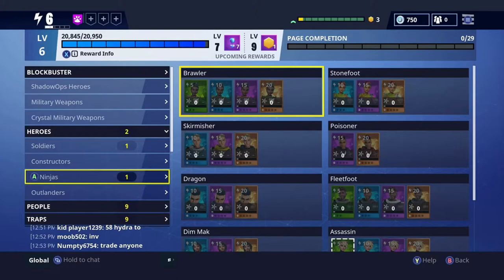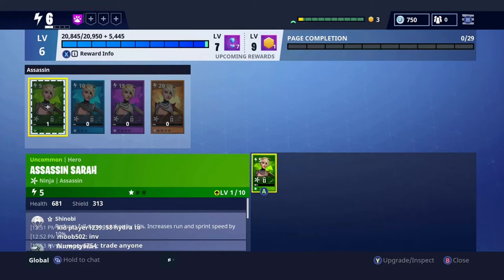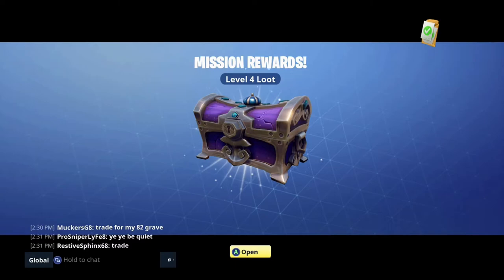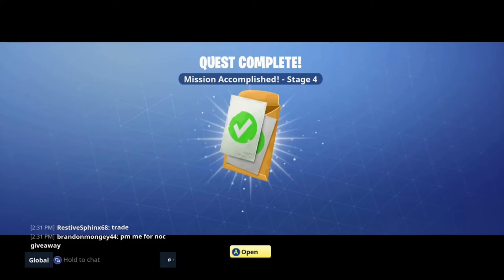Once you go to your Collection Book items, they're going to ask for certain things — certain heroes. If you have a blue shotgun, insert the blue shotgun. If you have a rare sniper, insert the rare sniper. If you have an epic weapon or epic sword, insert the epic sword. The more rare, epic, and legendary the items, the faster you level up, and the faster you level up, the more V-Bucks you gain.